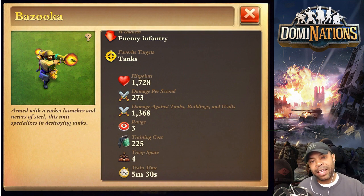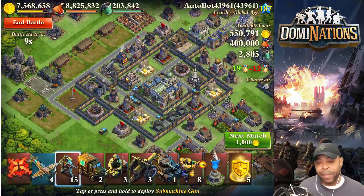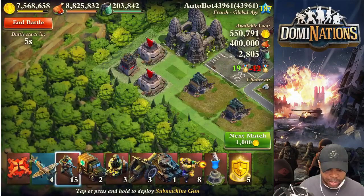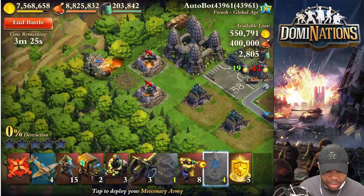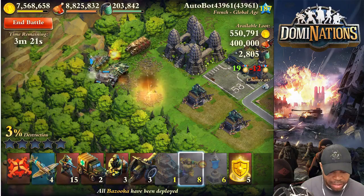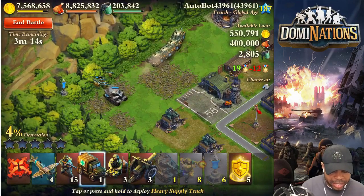Here it is — a Dominations Global Age attack using bazookas in a support role. We're going to be attacking this French Global Age level 187 base. We're going to lead off with a heavy tank — I'm going with the Yacht Panthers. So they're coming in, and then we're going to immediately drop the bazookas back here. Watch what happens to these tanks — they just completely destroyed the tank.